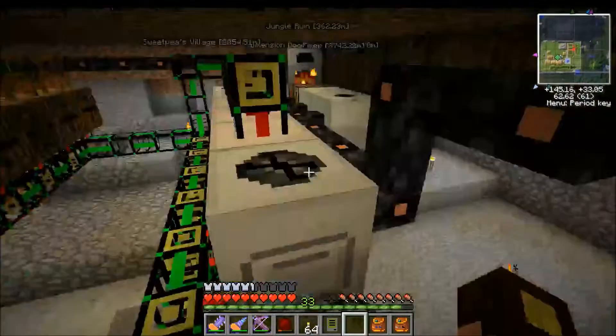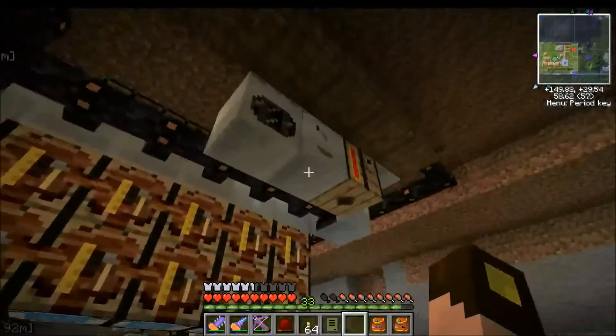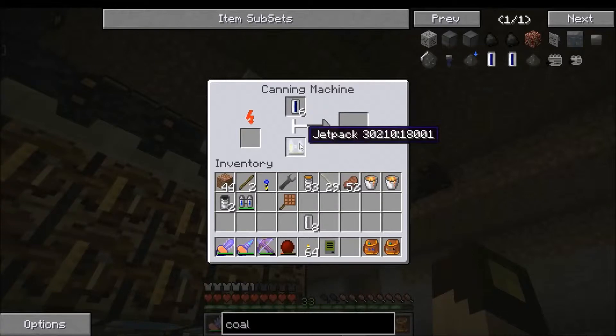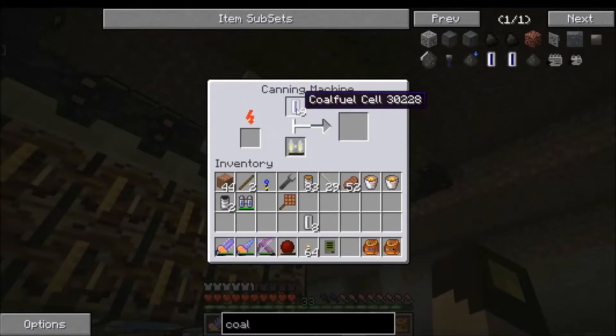Now we're going to take the coal fuel cells to the canning machine: fuel in the top, jetpack in the bottom, and now it works. After a while this canning machine will actually take each of these cells and stuff them into the jetpack, and he's actually taking them as we wait. Six of these coal fuel cells will mostly fill a jetpack — that'll be enough for now. We'll also make some biofuel cells real quick.